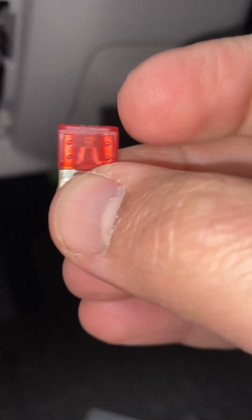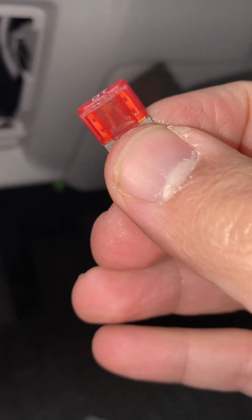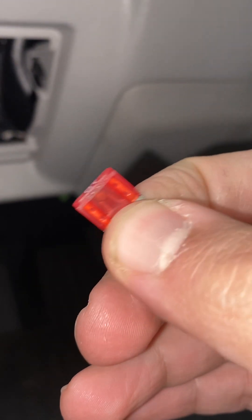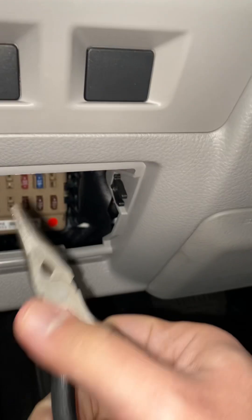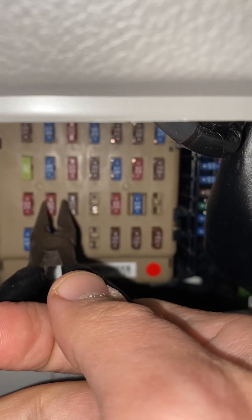This fuse right here — this is the problem. This is why the car didn't start. It took me about two weeks to figure this out. I wanted to figure it out before spending about $400 taking the car to the dealership, including towing and everything. What you need to do is take this little fuse out — it's the second from the bottom — and put in a new one.